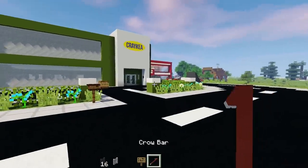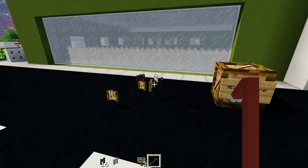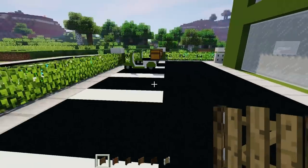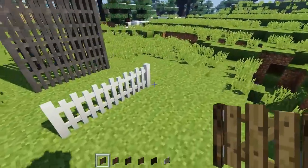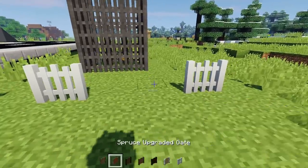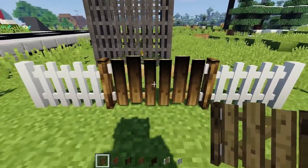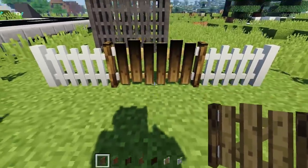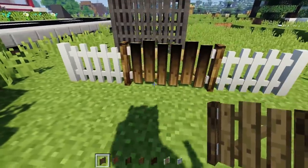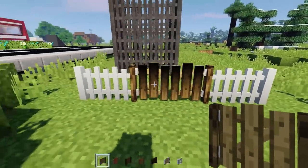Let's move on to improvement number two. Previously when you created double gates — putting one here and one there — there would be a really weird gap in the middle that didn't look natural at all. What I've done is improved the model of the upgraded fences so that the planks in the middle are now evenly spaced, making it look a whole lot more natural when you create a double fence gate.